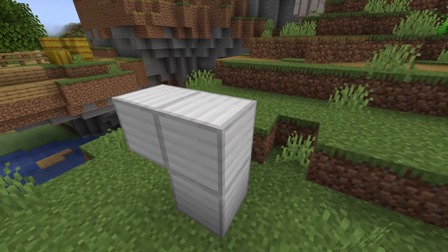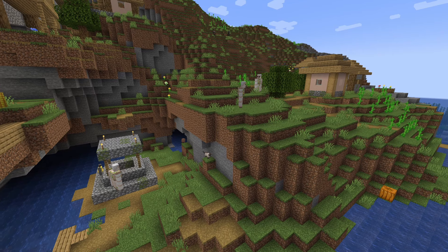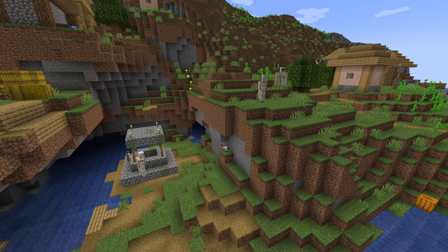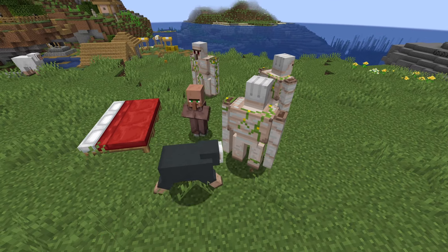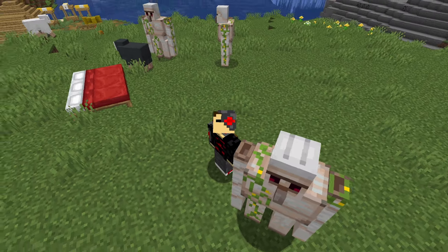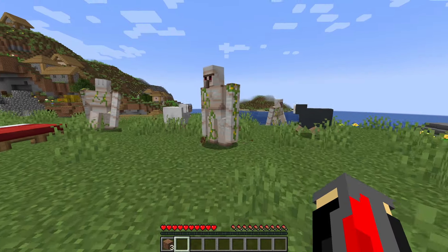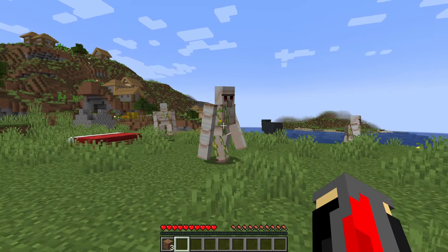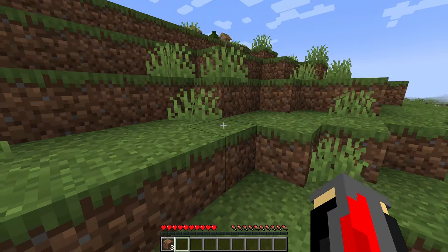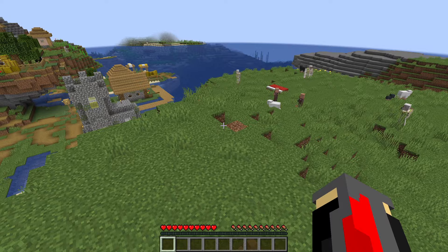Iron Golems are made from four iron blocks and a pumpkin and have a ton of health. They can spawn naturally in a village and act as a protector of the village. You can set up an iron golem farm using villagers around beds, and iron farms can be very useful, but require a lot of patience to make. Iron golems can also protect you, but the second you accidentally give them a little high five, they will start to hunt you down. Good tier.